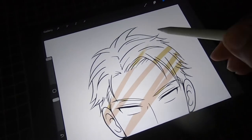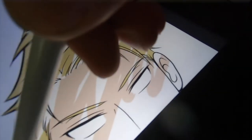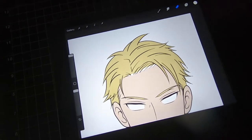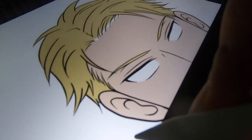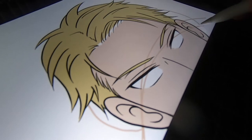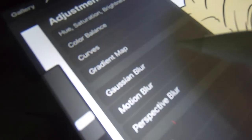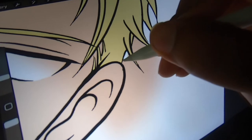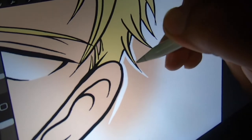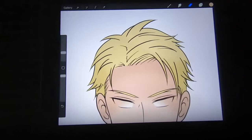We're gonna keep it moving so I'm gonna throw down the base colors. There they are. Now we're gonna be adding some more depth to it, so we're gonna be adding some shadows. Here I'm adding a slightly darker skin tone, I'm gonna fill it up, and we're gonna use the Gaussian blur to blend it all together. After that I'm erasing the unwanted areas.